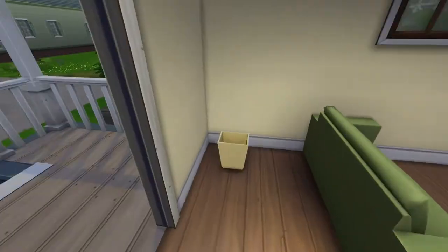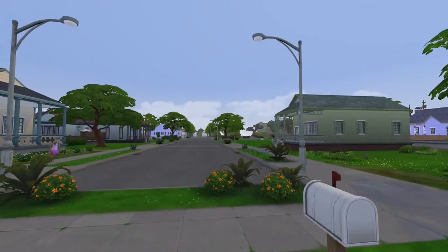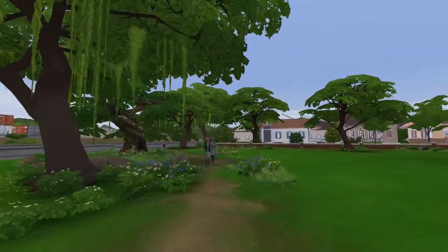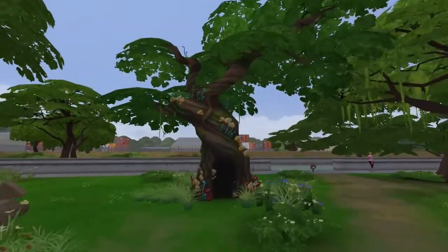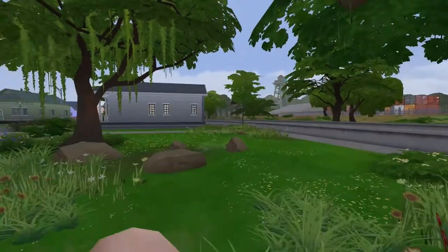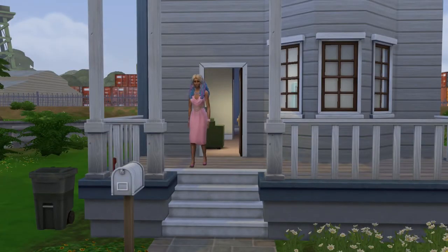I want to show y'all what it's close by to. This is your little neighborhood — all of them are starter homes. It is very close to the Sylvan Glade. This magical tree leads you to another realm and you're very close by. So if you wanted to get started on that adventure, this house would be perfect for you.